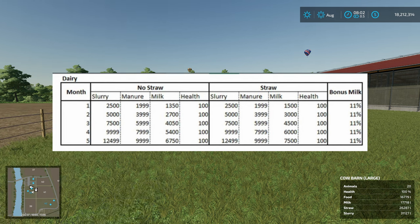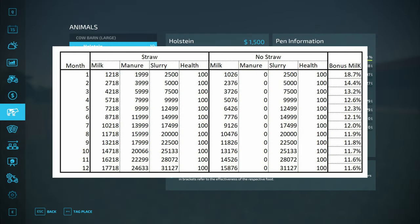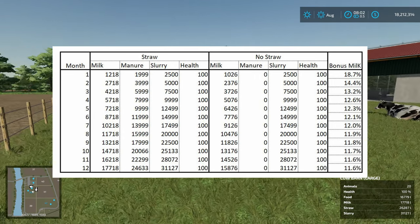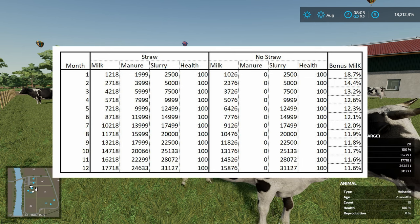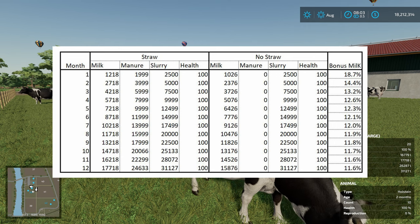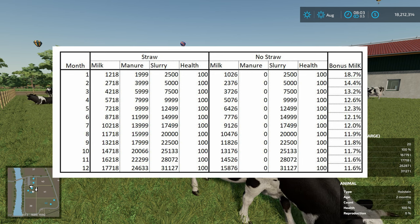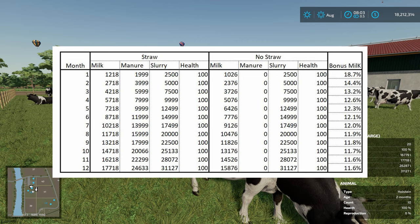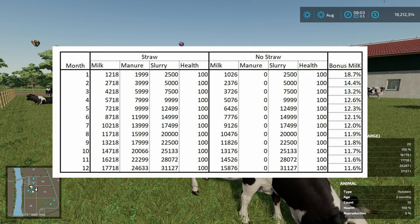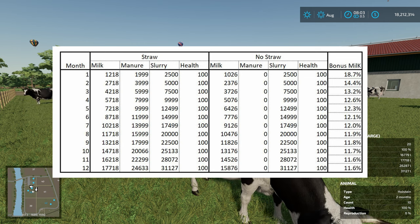So what we have now — and it's kind of curious that there seem to be two cow models for Holsteins, I hadn't noticed that before. I'll put these results up on the screen. I ran this for a lot longer because the results were varying a little bit. At the start, all of them had 100 health, which is good. But the shed with no straw got no manure — that's a big change, a bit like FS19 Seasons.